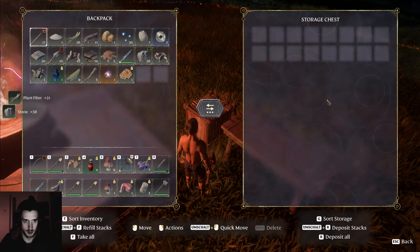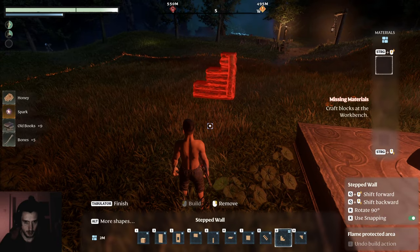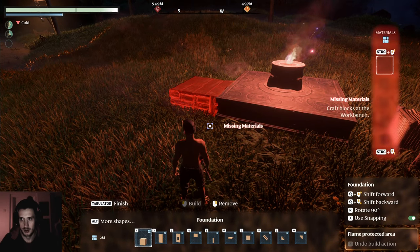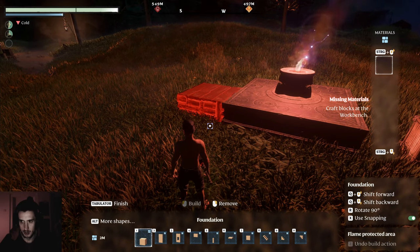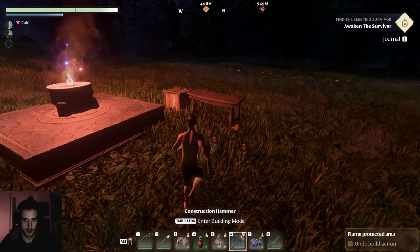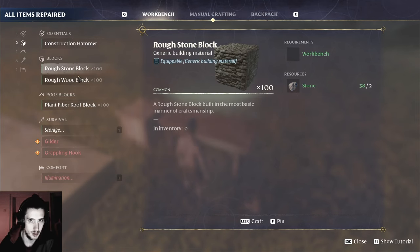F, take all. Tabulator — unless I just don't have the materials. Right, crafts. I need to craft blocks.